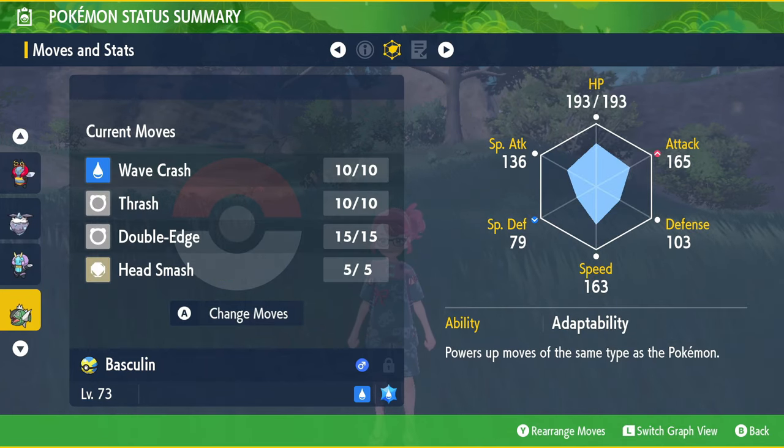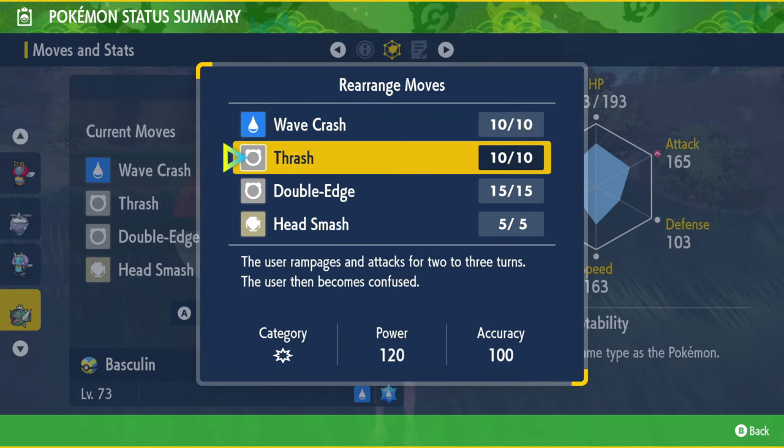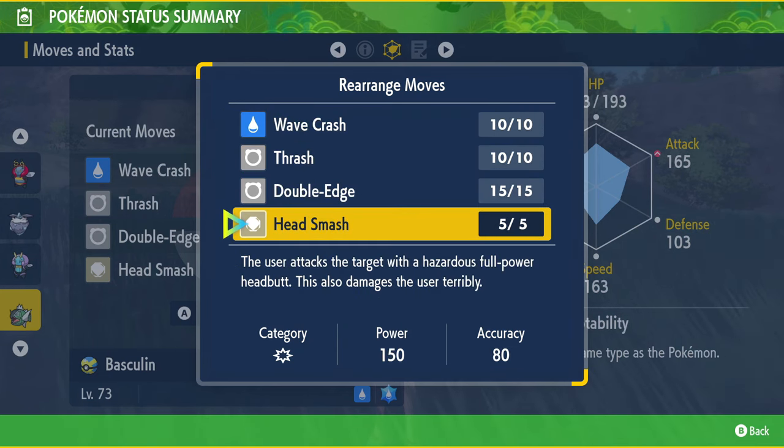You're also going to need this white stripe Basculine to know moves that can cause recoil damage to itself, like Wave Crash, Double Edge, or Head Smash. If you don't have any, that's actually surprising because most of them come with those moves.